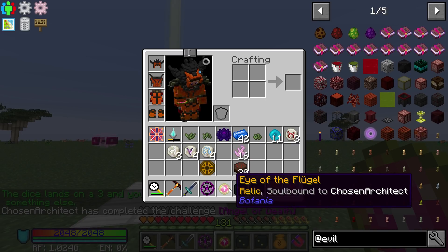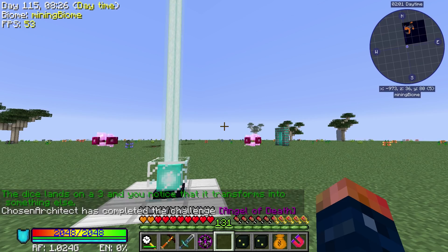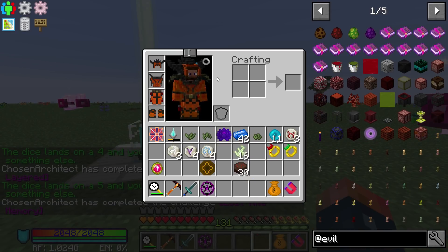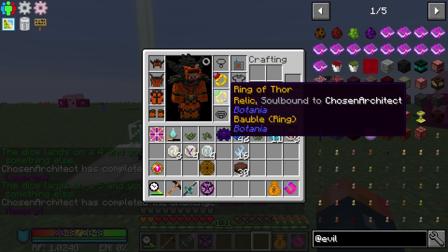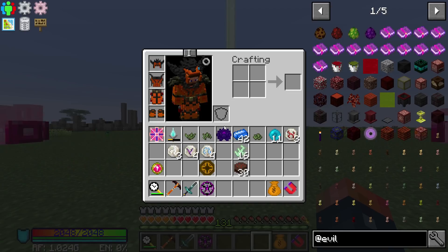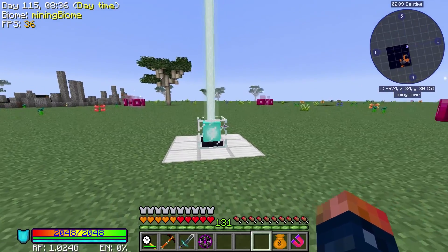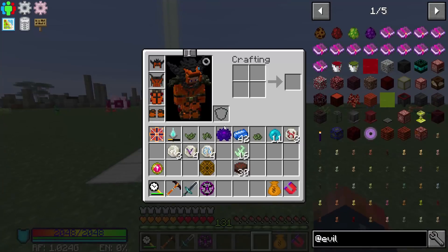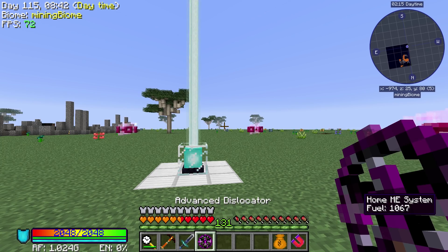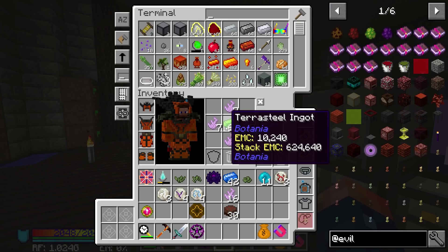So let's go ahead and open some Dice of Fate — let's see what we get. This one, we got the Eye of the Flugel. I think that's a thing that makes you have unlimited flight with the Flugel. This is the Ring of Thor and the Ring of Odin, both of which are incredibly powerful rings. Yeah, we are basically — look at our health bar. Because we have the Ring of Odin, we'll get a full health bar. And the Ring of Thor is incredibly crazy as well. These are ridiculous. Let's go ahead and go back to the base.